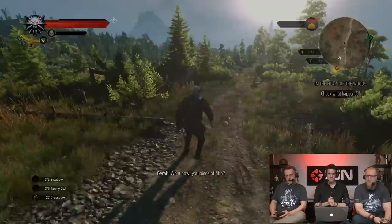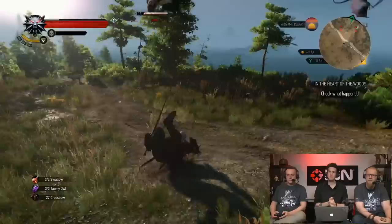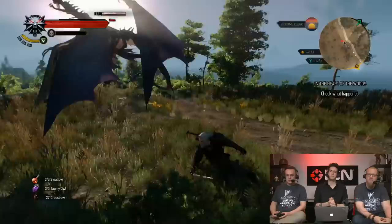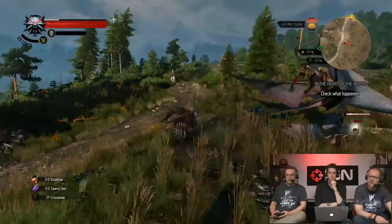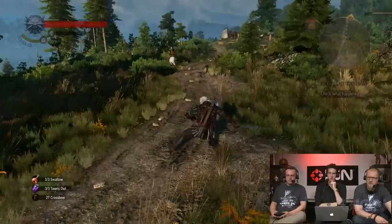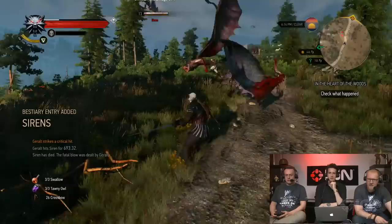Let's get back to it — let's kill some monsters and apply that knowledge. We're facing sirens; there are various ways to get them down — precisely with the swords, the crossbow, or a sign. I'll try combining a sign — Axii — with the crossbow. They're flying around pretty fast. Brought one of them down, so it's much easier to hit now. Started a bunch of little fires. Even without feathers, fire still makes them vulnerable.